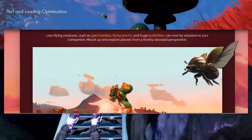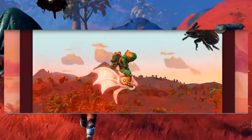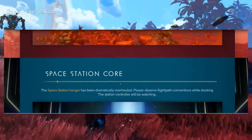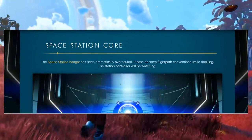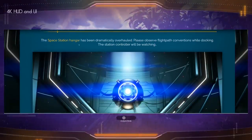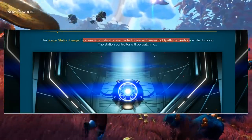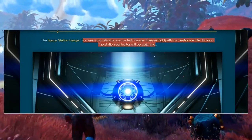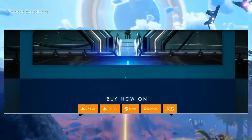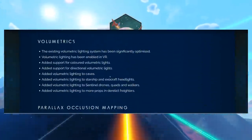Rideable flying creatures have also been added — go out there and tame them if you dare. I'm curious if anyone can find dragon-like creatures. The space station hangar has also been dramatically overhauled — please observe flight path conventions while docking, as the station controller will be watching. That definitely reminds you of Mass Effect for some reason. There are full patch notes available too.